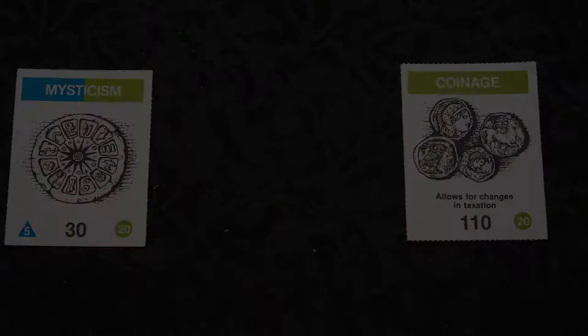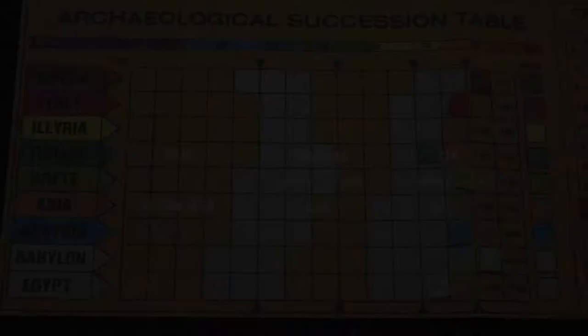There are eight disasters — four are tradable and four happen to whomever draws them. To buy technology, you must use trade cards and discounts. For example, coiners cost 110, but mysticism gives a 20-point discount. The player uses four cloth combined for 80 points, as well as other cards to make up the last 10. Once all Civ cards are purchased, move your scoring marker along the table, and then start a new turn.